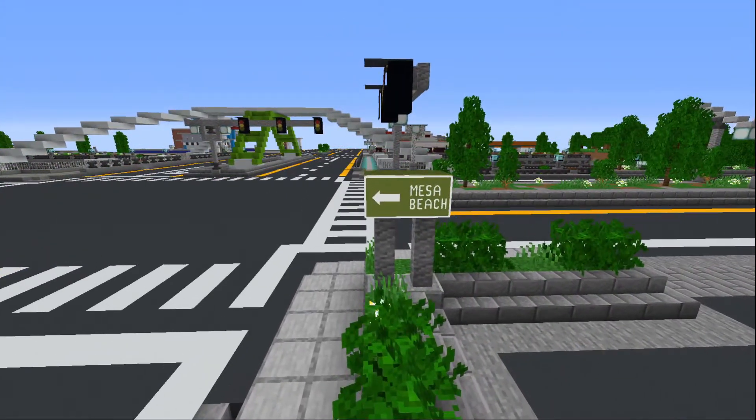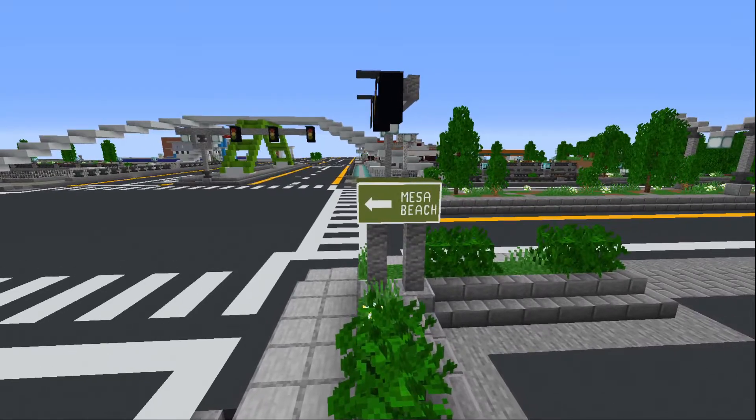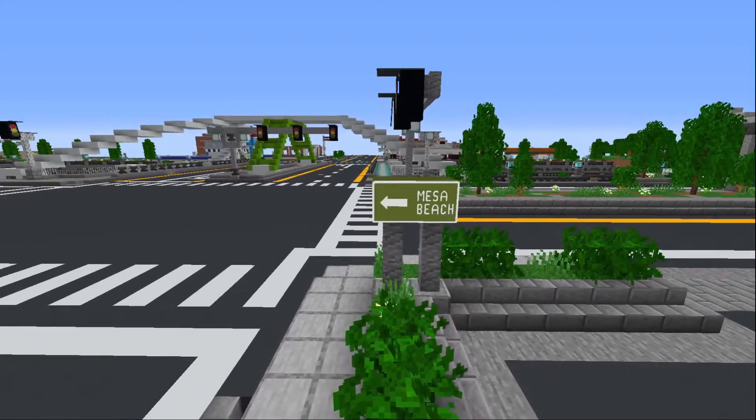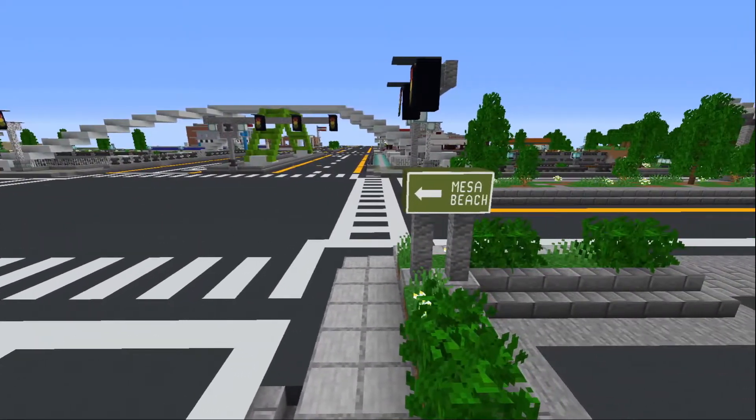Here I've got a city directional sign — a road sign that lets you know which way the beach is, or whichever direction. Road signs: use them.